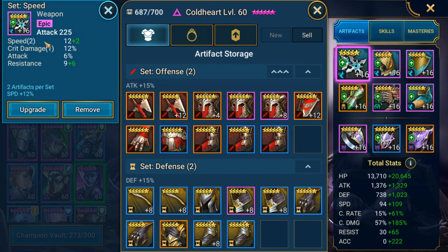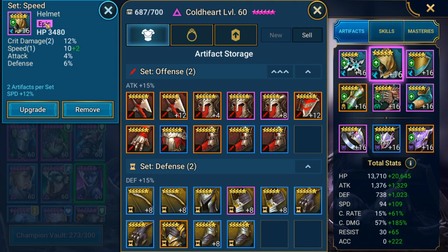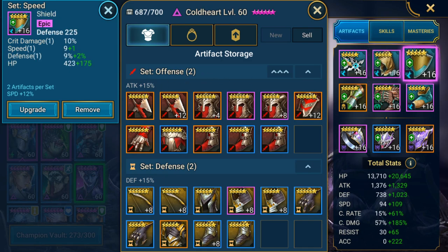The weapon is giving me 14 speed and 12% crit damage. The helmet is coming in with 12% crit damage and 12 speed, as well as some attack and defense. The shield is coming in with 10% crit damage, 10 speed, 11 defense, and 11% defense. As you can see, on these three items I did not build any crit rate at all, which you can get away with on Coldheart.